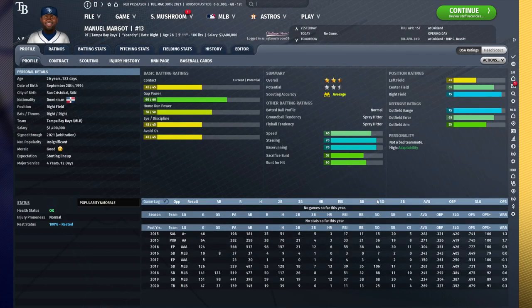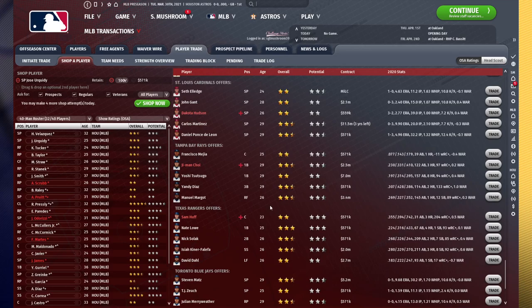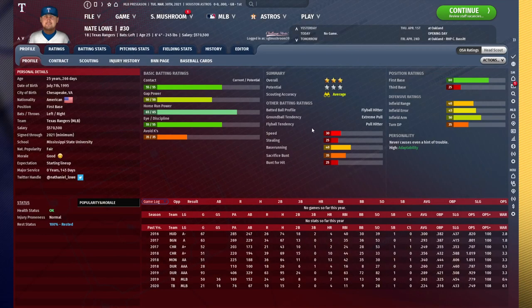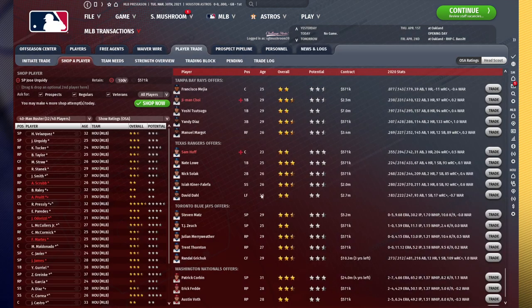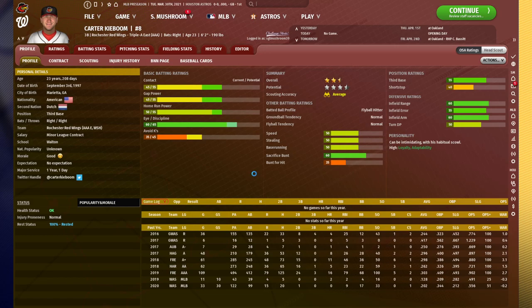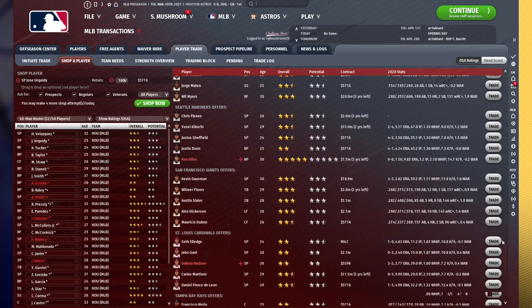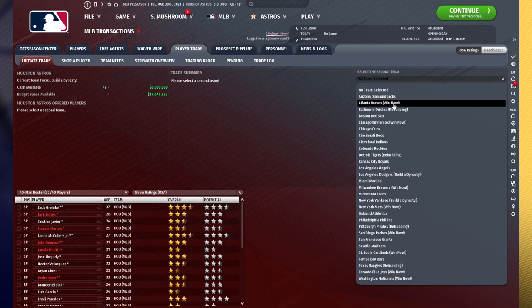Manuel Margot — in a save where the Rays are willing to give up Margot for really anything at all, this is outstanding. He is definitely one of the better center fielders in the game, if not the best, with outstanding defense, he's relatively controllable, and he hits really well for a center fielder. Nate Lowe is another quality hitter you can get on the relative cheap end. Isaiah Kiner-Falefa is undervalued by the Rangers — he's an outstanding third baseman you can use at shortstop if you need. Carter Kieboom is a pretty solid hitter who can develop into a third baseman. So just shopping our guy away, we're already getting offers we know to be pretty good trade value pieces.